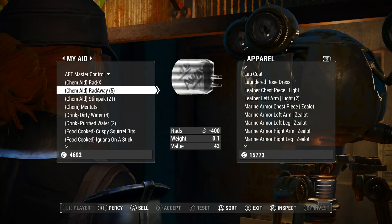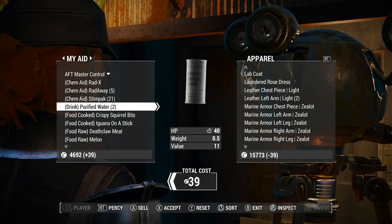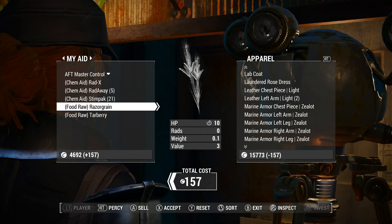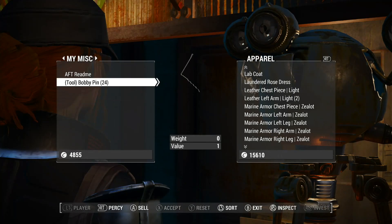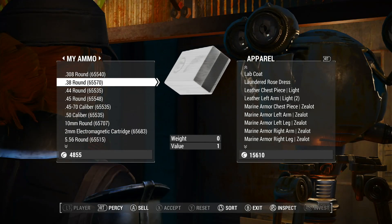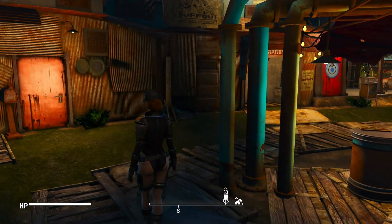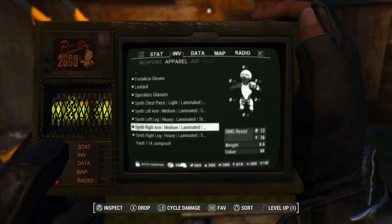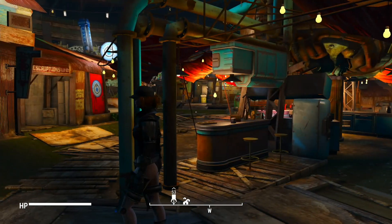Radix, Radaway — I'll keep those. Stimpak, I'll keep Mentats. I don't really need the waters so much. The squirrels, the iguana, the deathclaw — I don't need all these things so much. I need more Stimpaks probably. She's not been around long so this is all new for her. I really thought she was wearing something else, but it says it's synth armor I'm using. I thought it was other armor, but okay. Synth armor is fine — that's what she's got on.